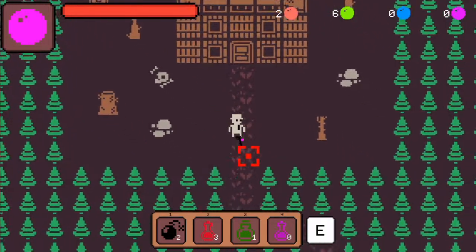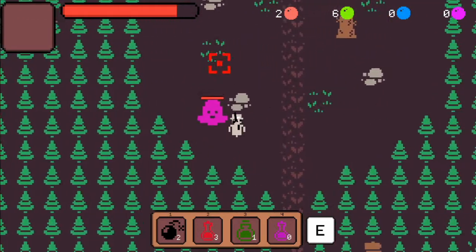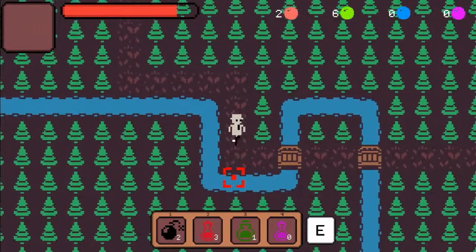If you shoot blue or red together, it appears that we make a purple. And if you shoot the same colour slimes at something, it gets bigger. So you want to avoid doing that.